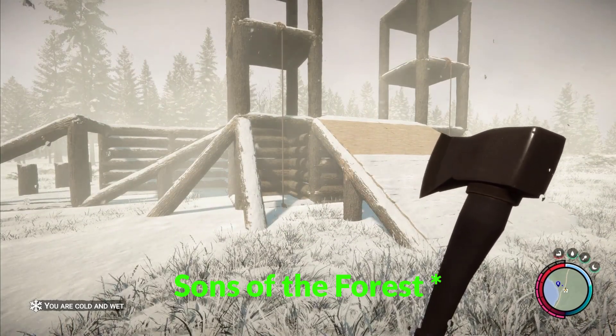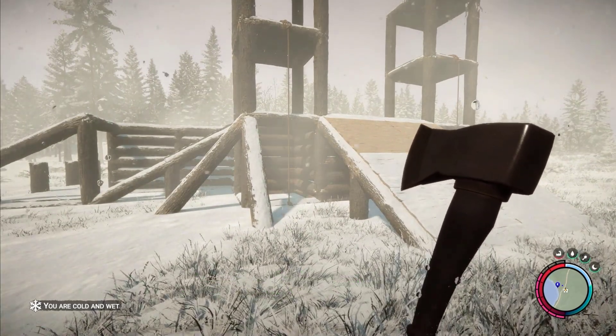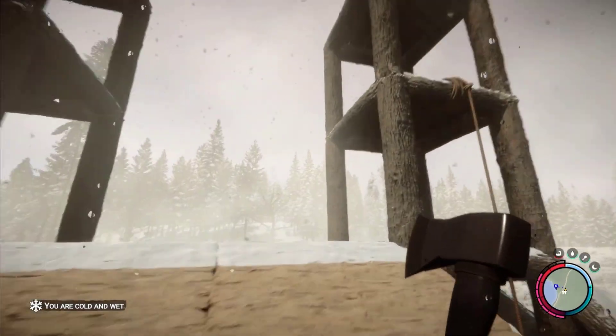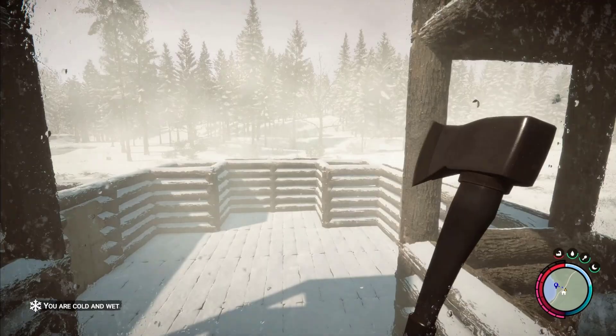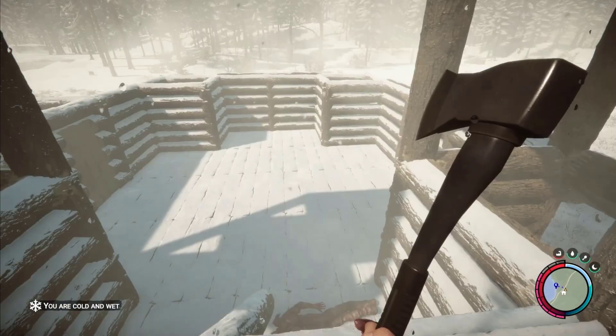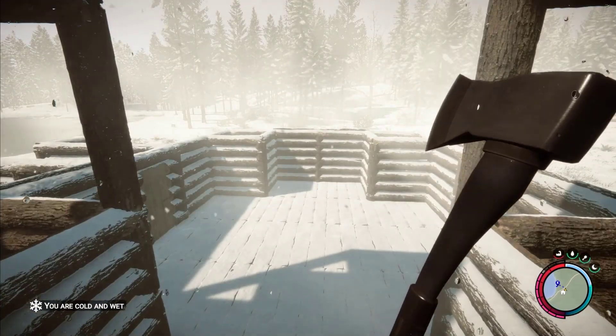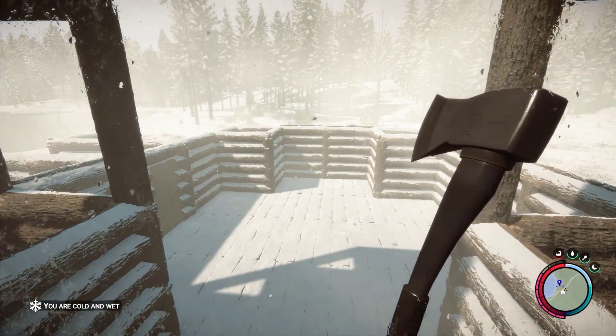Hello everybody and welcome back to the forest. Today we're going to be having fun with cheats. We've built this wonderful looking arena with two guard towers — it will look a lot better in the future but it did take a while to build. We're just going to play around with some of the commands, have a bit of fun, cause a bit of chaos and let's see what happens.